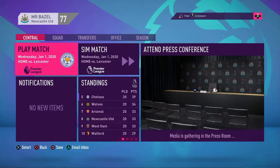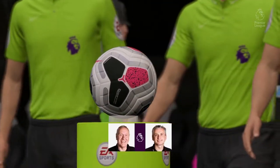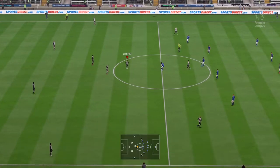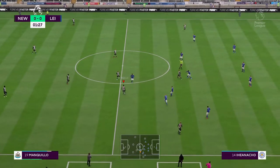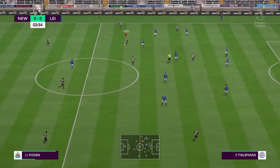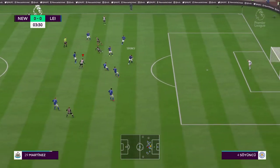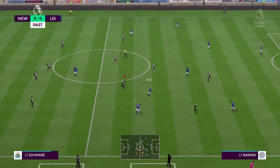Moving into the first game against Leicester at home - a big game. We've bumped up to legendary difficulty because it was getting too easy. As mentioned in the previous episode, we did struggle against United and Everton. We've changed the difficulty just to give us a bit more of a challenge. Let's see how we get on against Leicester, hopefully we can bounce back from the previous two games.